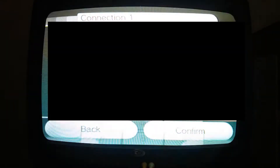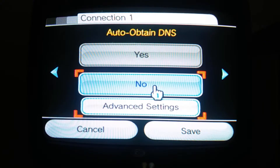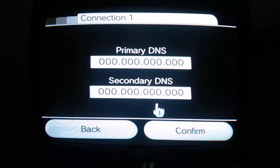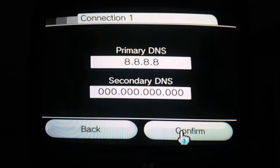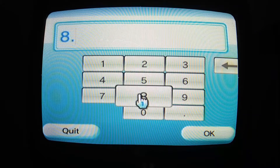Next, click on Subnet Mask and type it down exactly as given. Lastly, click on Default Router/Gateway and type it exactly as given. After this, click Confirm but do not click Save yet. Move one to the right to find the DNS settings. Click No if it isn't already, and then Advanced Settings. Here you have two options: on Primary DNS type 8.8.8.8, and on Secondary DNS type 8.8.8.4. Hit Confirm and then Save.